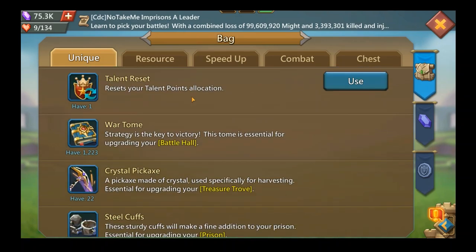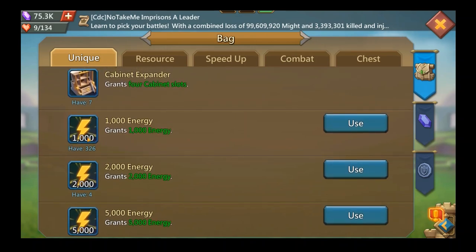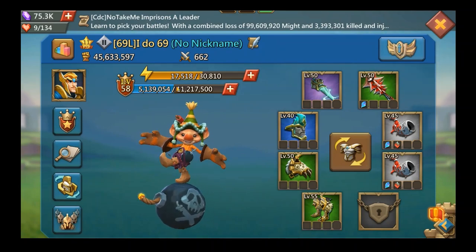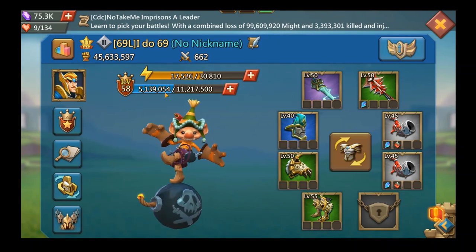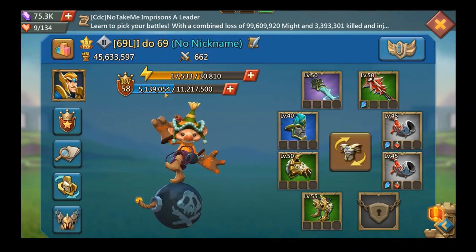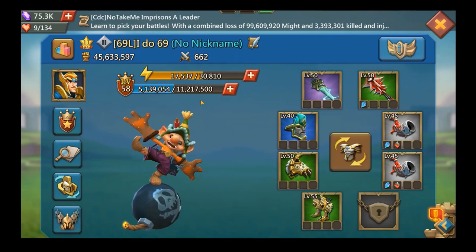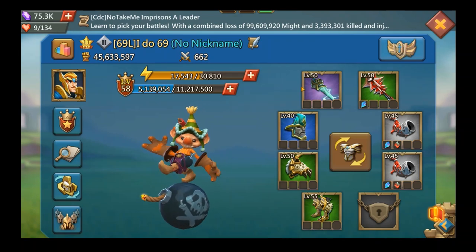We're talking about the global level of your account. Even if you're free-to-play or pay-to-play, you're gonna have some issues with energy. Once you get to level 55, 56, 57, 58, it takes a lot. Basically, I would need to do like a thousand hits — which cost 4,000 energy — to get only about 1.6 million experience. To get the 6 million I need, I would need to spend like 16 million energy. So it's really not the best way, but it does add up.